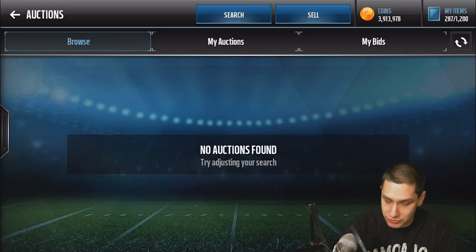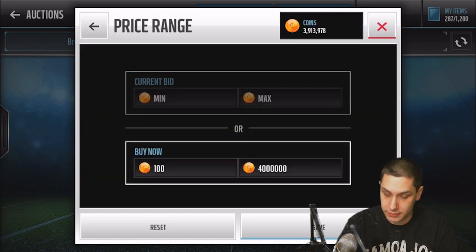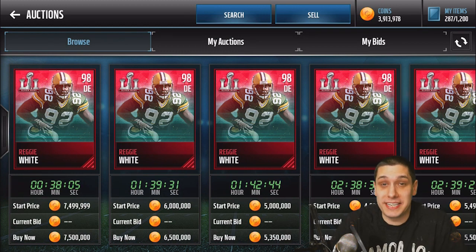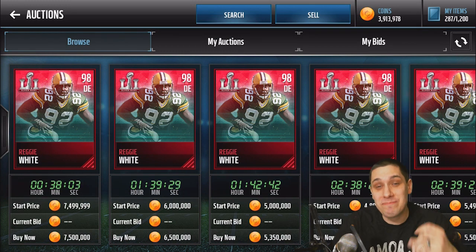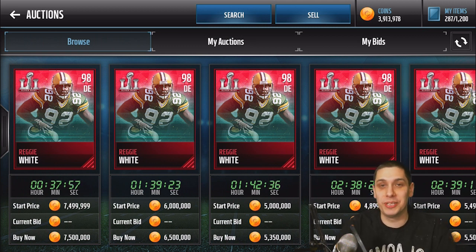There's nothing under four million for Reggie White — not a single card under four million. The cheapest one is 4.75 million. Guys, I'm gonna have to sell this thing — that is way too many coins to not sell. Let me know in the comment section below what you guys think. Thank you so much for all the support — hopefully you guys really enjoyed this pack opening video. Drop a like, subscribe if you're new, and I will talk to you guys again soon.